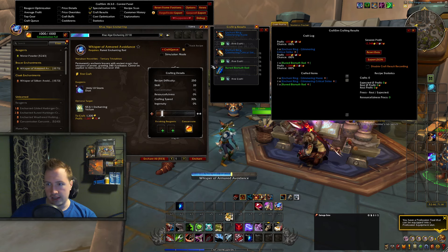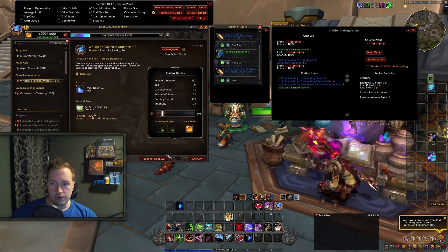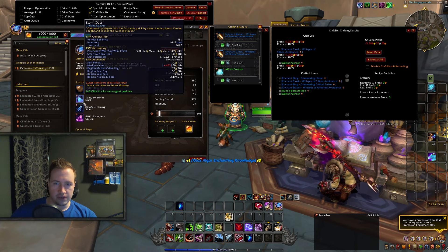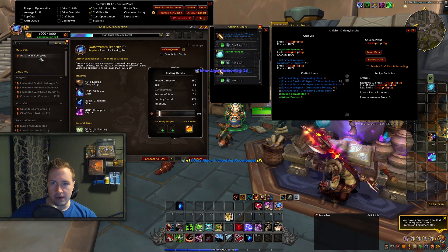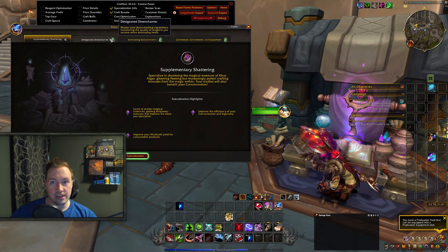We want to get to 25 skill points — that's usually the first thing I want to do — and we're probably going to continue after that as well. 25 skill points is mainly to unlock a spec, just so you know what build you're going for. We're going to craft the Mirror Powders and some Algieri Mana Oil as well. 50 Storm Dust is super cheap to make and it gives me 2 skill points. We ended up at 25 skill points. In enchanting it's pretty important that the first thing you pick is going to be Ephemerals, Enrichments, and Equipment. I don't care if you're going for Enchantments — but in enchanting you really want to spec into this first.